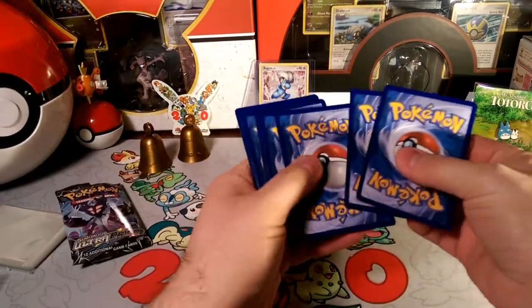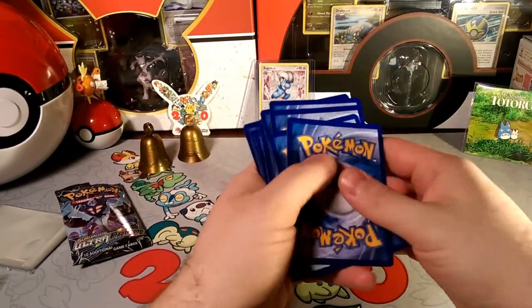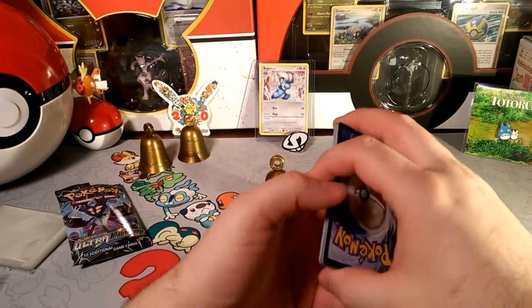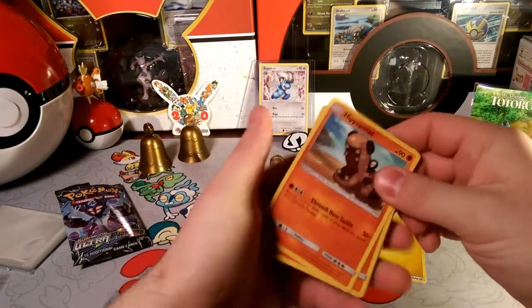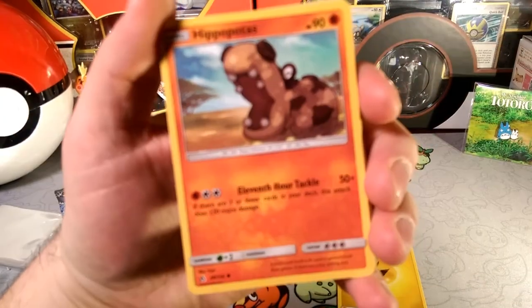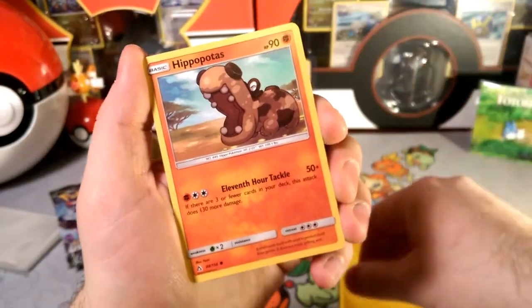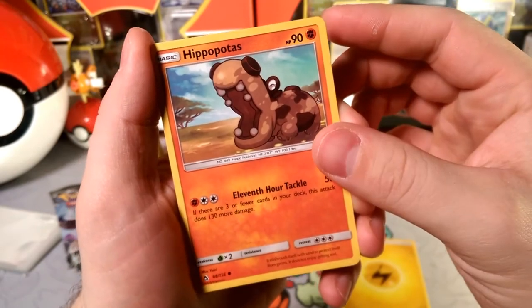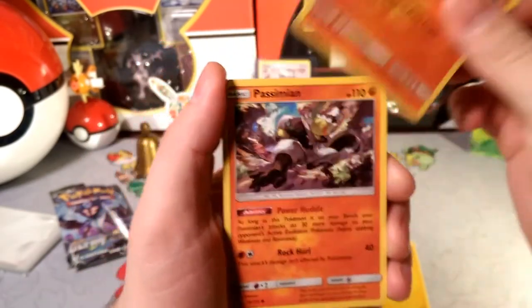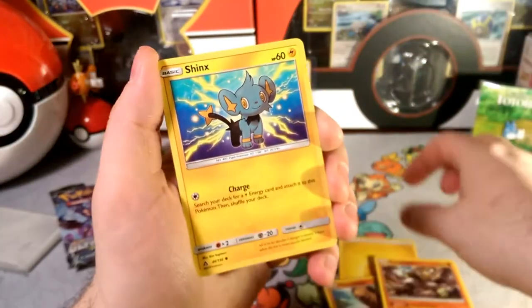One, two, three — and an energy. Energy is going to be a Grass... it's Lightning, so we're wrong again. We're gonna start things off with that. 11th Hour Tackle, I feel, is the best attack to put in your Marshadow decks — just Fighting and Double Colorless with 180 damage if you are down to three cards left in your deck. Plus Simipour; I really want to try out that new deck.